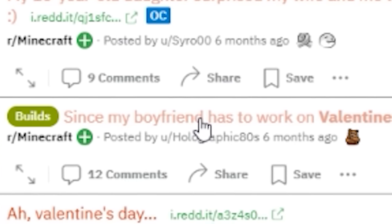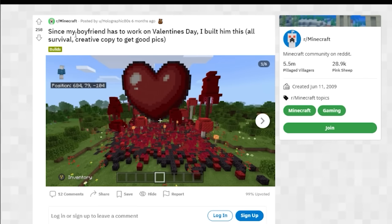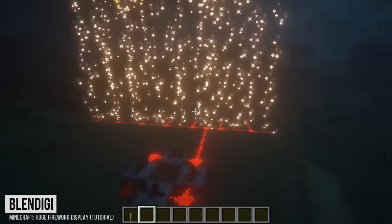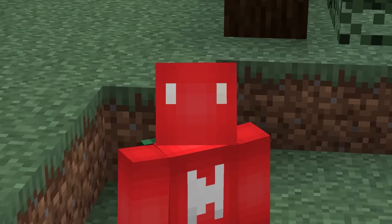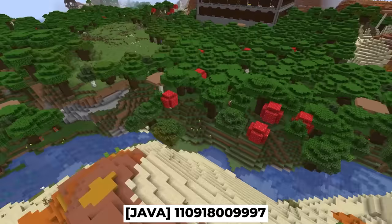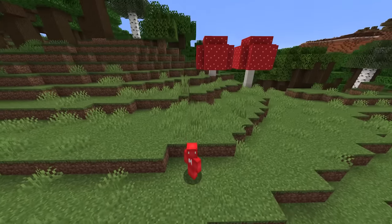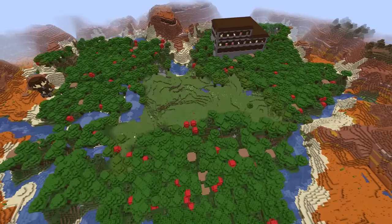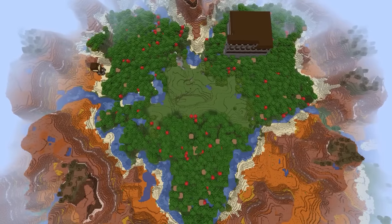Number five. It only takes one look at the Minecraft subreddit to see how many people make builds for their significant others. And while that is sweet, maybe you want something a bit more unique. Minecraft's world generation might just be your perfect wingman. Down on the surface, it doesn't look like too much out of the ordinary — just a forest next to a mesa. But from above, it's clear to see that there's a heart carved right into the spawn location, proving that even the Badlands biome might still have some good left in it.